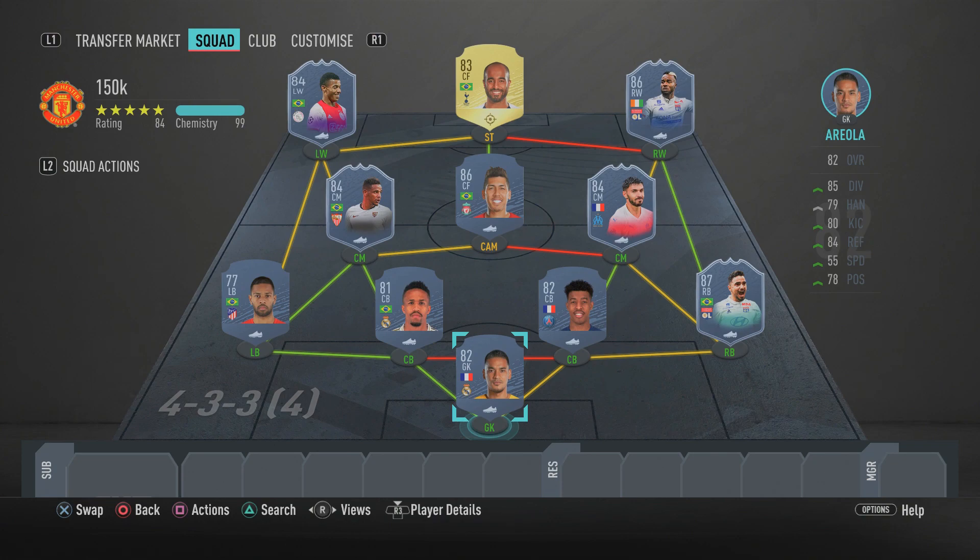And there you have it — the insane overpowered 150k team built around Flashback Rafael. This team will do serious damage in FUT Champions and Division Rivals. It'll only cost you 150k excluding the Rafael SBC. Let me know your thoughts in the comments, give it a rating out of 10, smash the like button, subscribe, and turn on post notifications. Hope you enjoyed — catch you in the next one, peace out!